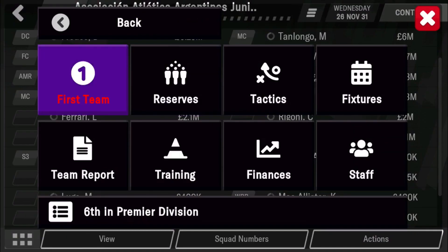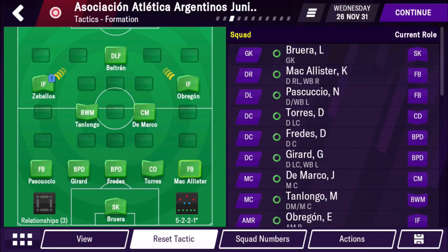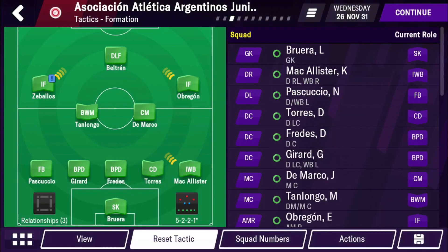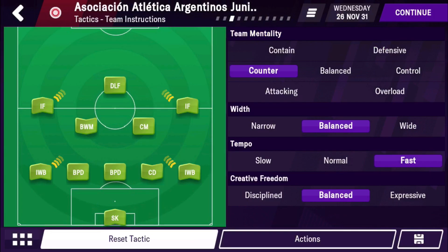So here is the tactic I'll be showing. It's a very defensive one, as you can see. It's a 5-2-3 with inverted wingbacks — you could also do this with regular wingbacks if you didn't have any proper inverted ones. It's a counter-attacking shape with a fast tempo.